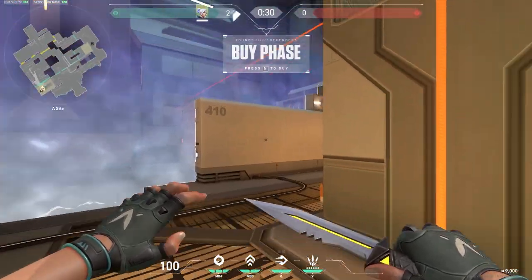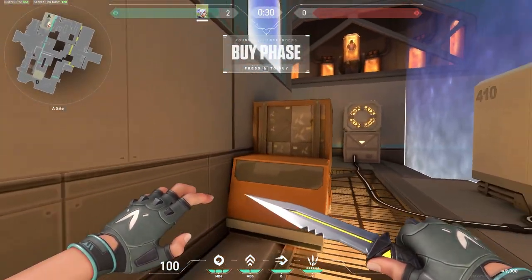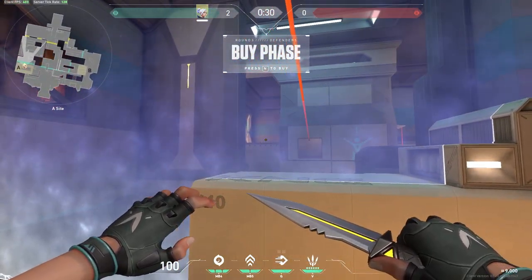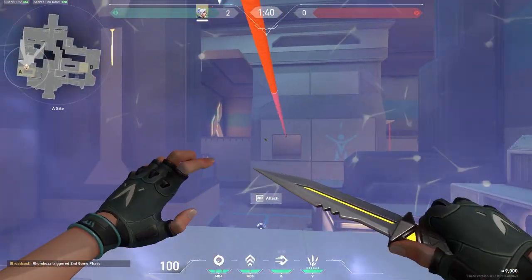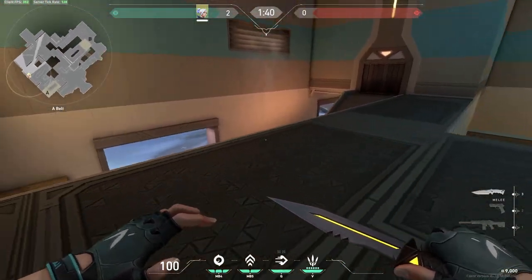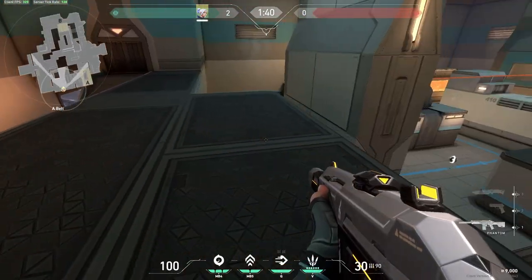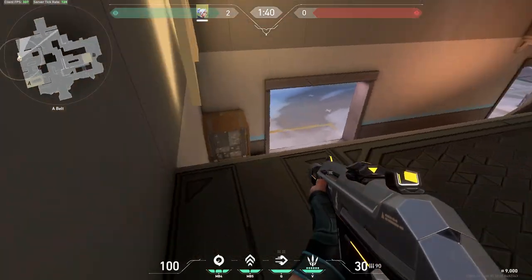Finally, we're going to have a look at the A site. We'll start with the defensive spots. This first one is actually a rush you can do onto the platform by the attacker's entrance to the A site. As the round starts, you can run and jump, then dash, and then jump up onto this platform. If the attackers don't come up here straight away, you can get the drop on them. You can get up here pretty safely as long as they're not right at the top of this ramp, and then you can peek either of these doorways.